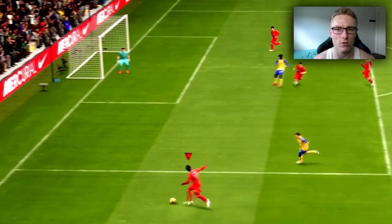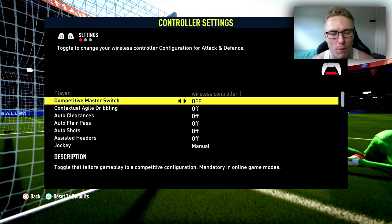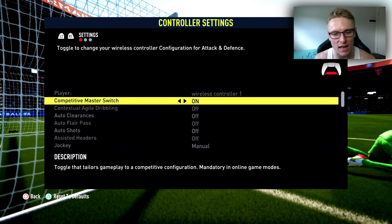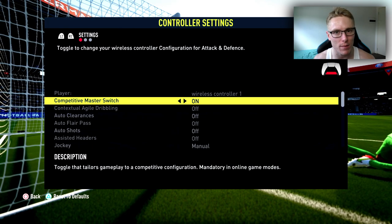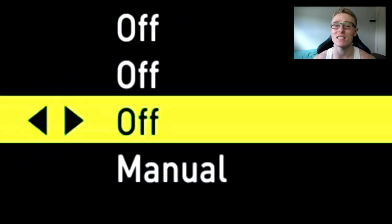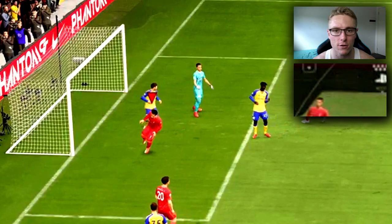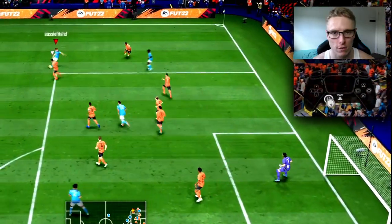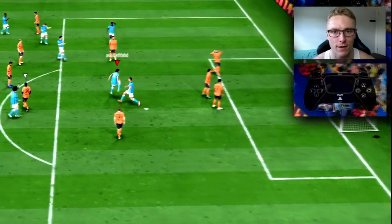A lot of you are having trouble scoring headers in FIFA 22. That may be because the competitive master switch has to be set to on when playing in competitive game modes, which means we need to play with assisted headers turned off. This makes it increasingly hard to aim and score headers this year, but as always I have a solution — this is how to aim and score more headers in FIFA 22.